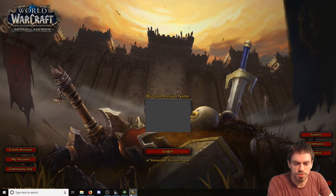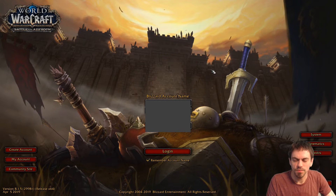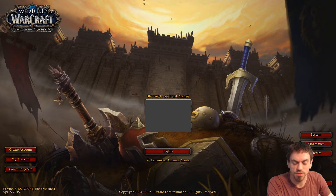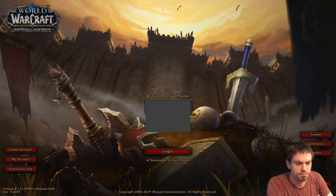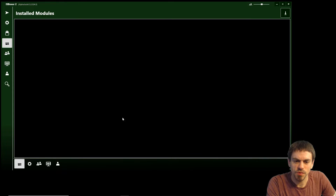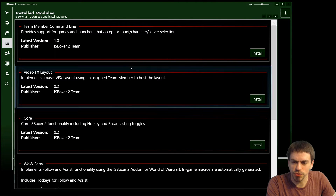I can switch between each of them the old-fashioned way. But let's get into the next part, which is what modules can add to the experience. We're going to go to the modules tab — we have no installed modules — and use the download button. I'm going to show you three different modules.